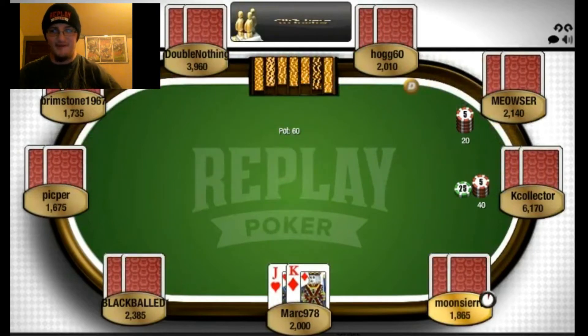We are dealt Jack-King in early position, and Jack-King that's off-suited. This is a good starting hand especially at the start of a tournament, because early on you kind of like to try to build a big pot, try to win a ton of chips so you can be ahead going forward. And having a big stack is to your advantage later, being able to bluff. So we're probably going to end up raising here since the blinds are only 2040. Let's see what the preflop action is.